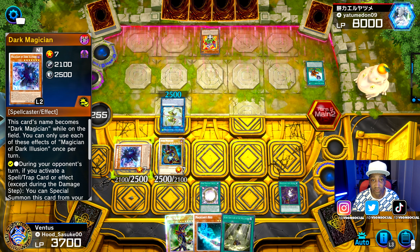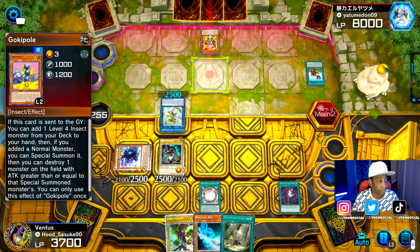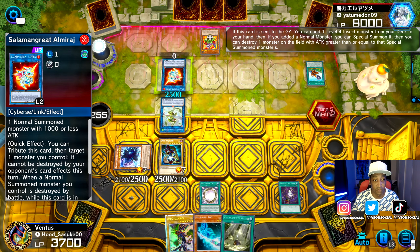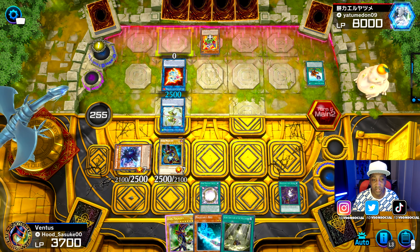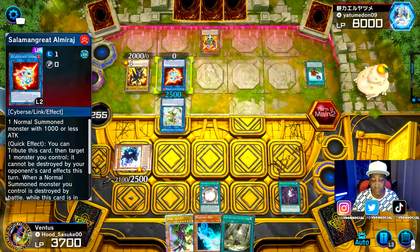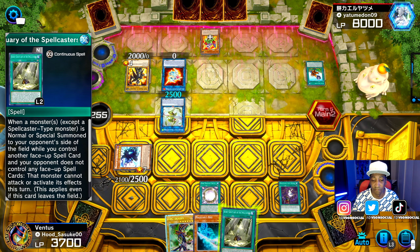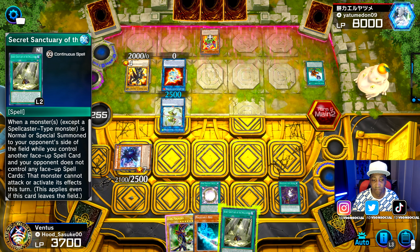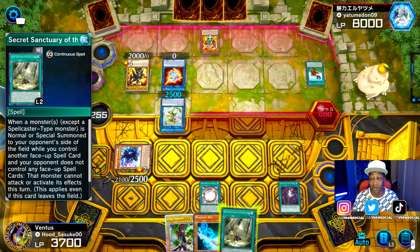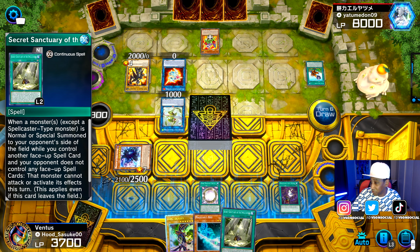We've got Magician's Rod in hand now. He can't attack my Dark Magician, and he chose instead to attack the Magician of Dark Illusion, which did no damage to either of us. He puts a card face down. When he brings out Salamon Great — whatever the hell this is — it looks like he's going to destroy one monster on the field. Yeah, he destroys my Dark Magician on the field. That is fantastic.